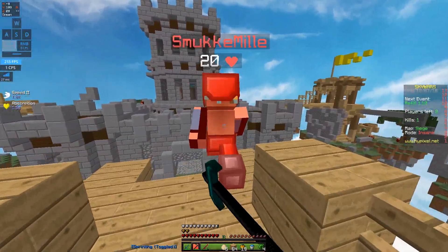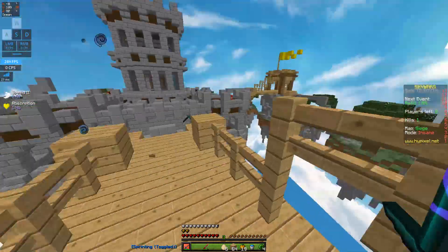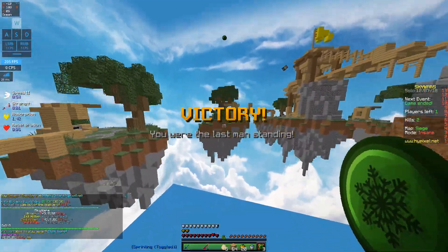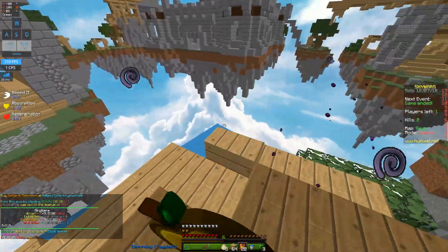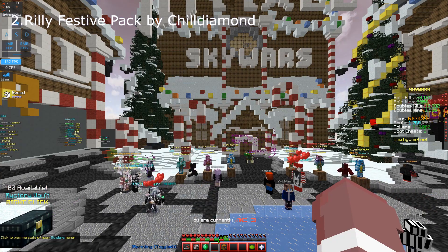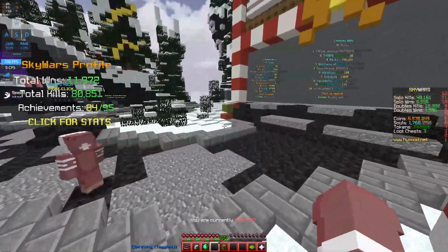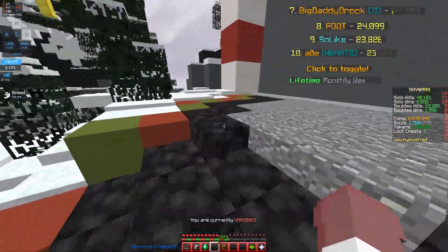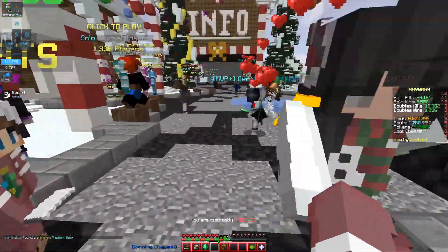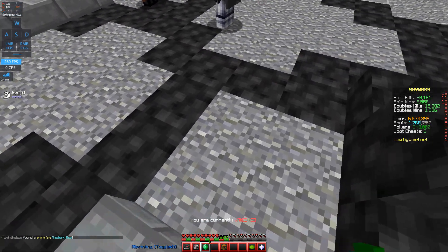That was the Latency Christmas pack — really nice. Revamped by 5vf, shout out to him. Next up is Ridley's Festive Pack 16x by Chill Diamond. I haven't showcased this at all, but Chill Diamond made me a Christmas pack so why not use it. I'll be using it in future videos too. Look at that inventory — every time you scroll there's a little mistletoe animation, and it's Christmas themed.